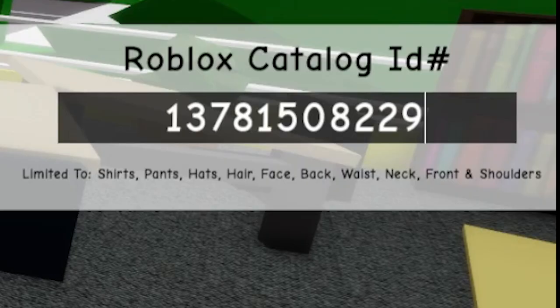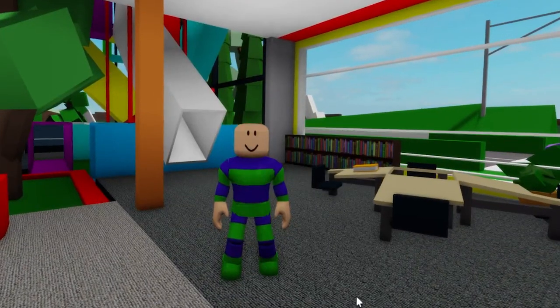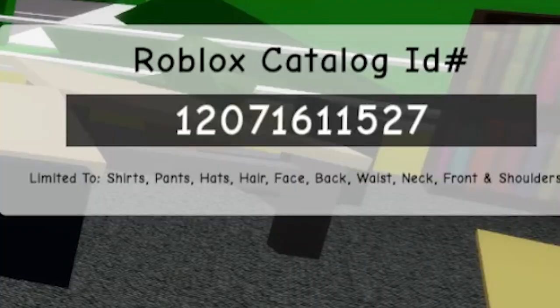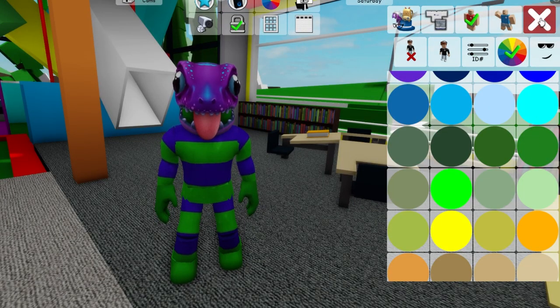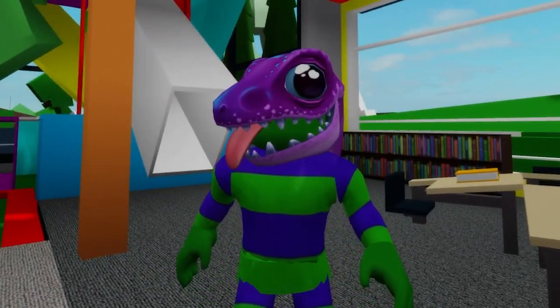Next, with code 13781508229, we will also be able to add the matching bottom section. Then, once this outfit is complete, we can continue with code 7377546778 to add this purple raptor head to our character, followed by code 12071611527 to place this sticky tongue on him. Don't forget to go to the color palette and adjust your skin color to match better the end result. And here is our Patch Willy, which has similar colors to the jester.